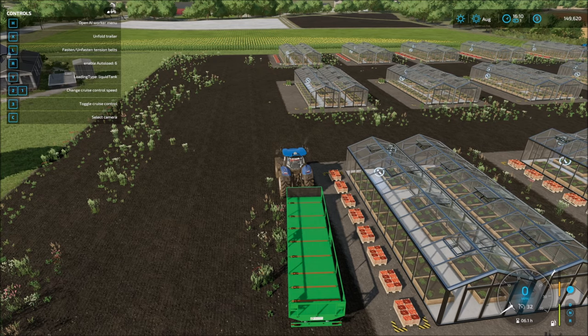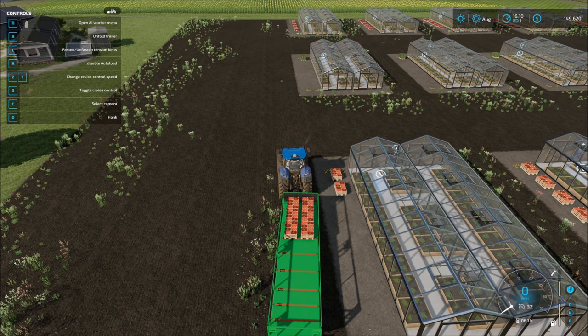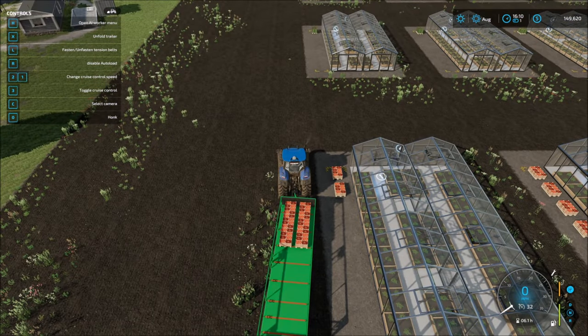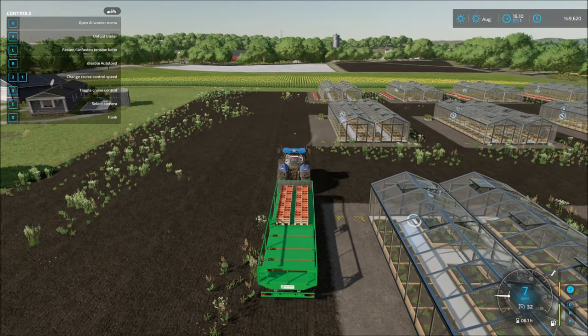I'm going to hit the R key. We need to change the Y key because right now it's trying to auto-load liquid tanks — we certainly don't need that. So I'm going to hit that button. Now it shows pallets. Let's start loading. I'm just hitting the R key, and you can see it will only auto-load the ones within range of the trailer. Anything in front of the trailer — in this case alongside the tractor — is not going to give you the option to auto-load. Once we pull up in front, we are good to go.